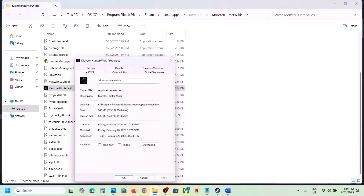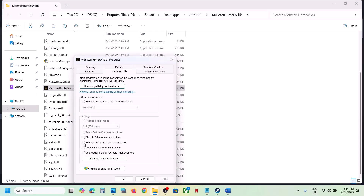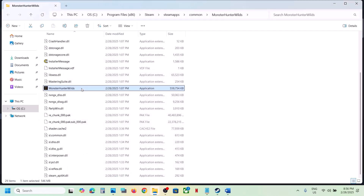If that does not work, right-click the game exe, go to Properties, go to the Compatibility tab, and put a check on the box that says 'Run this program as an administrator.' Hit Apply, click OK, launch the game, and check.